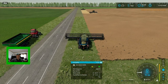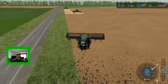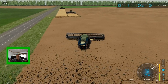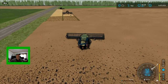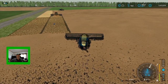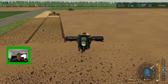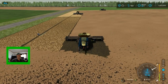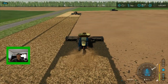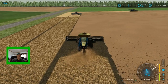We'll just ride with number three for a little bit to make sure everything gets off to a good start. Now these headers are 50-foot headers, and it looks like the straw spreading on the back is not going to spread the full 50 feet apart. I think that might be okay — we'll just leave it at that.